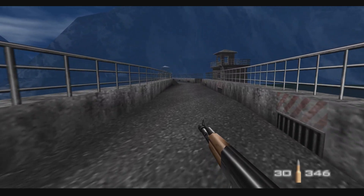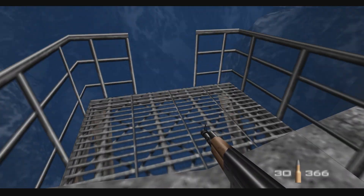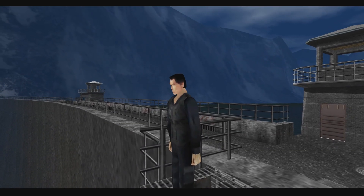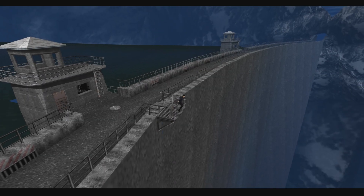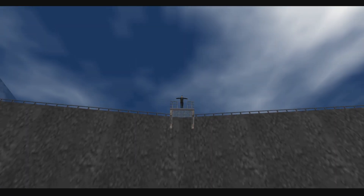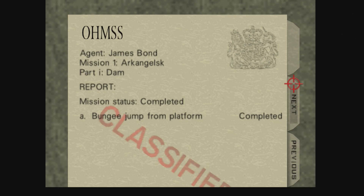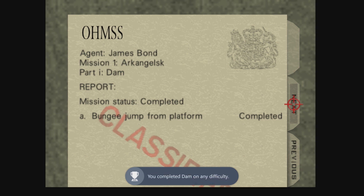Oh wait a second — I see some steps here in the middle of the dam. I guess this is it. He's going automatically. Now I know where Assassin's Creed got that animation from. Bunches are complete — we've got our first mission complete! And we got ourselves an achievement — we've completed the dam!